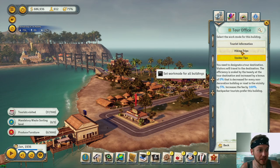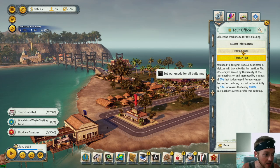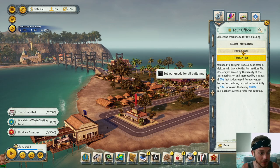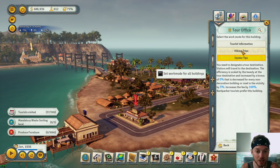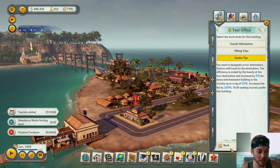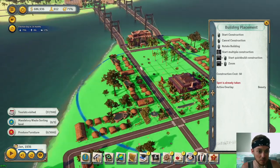We're going to set this to Insider Tips. Hiking is better for backpacking, so we will build a second tour office. This one's a little more confusing — the efficiency is scaled by the beauty at the tour destination and is decreased for every non-decoration building or road in the vicinity by five percent. We'll get into that one later. Setting it to Insider Tips gives us a five percent increase for every entertainment building — right now we only have two.